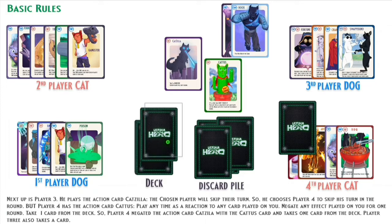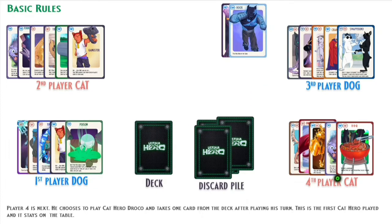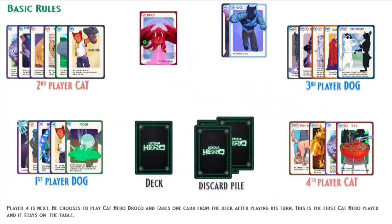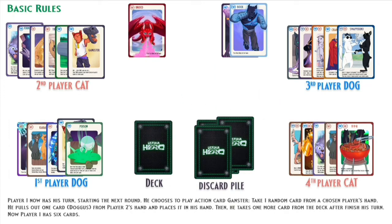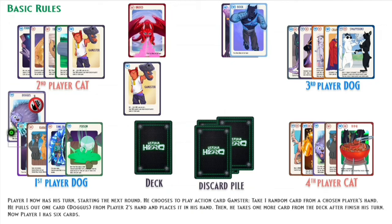Player 3 also takes a card. Player 4 is next — he chooses to play Cat Hero Droko and takes one card from the deck after playing his turn. This is the first Cat Hero played and it stays on the table. Player 1 now has his turn, starting the next round. He chooses to play action card Gangster — take one random card from a chosen player's hand. He pulls out one card, Dogus, from Player 2's hand and places it in his hand, then takes one more card from the deck after finishing his turn.